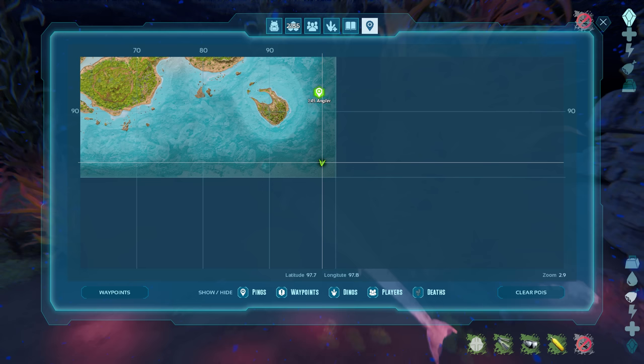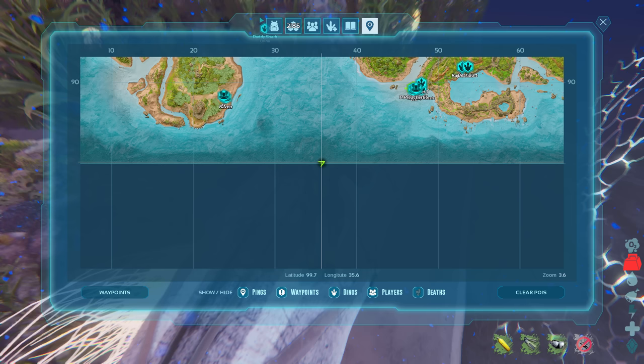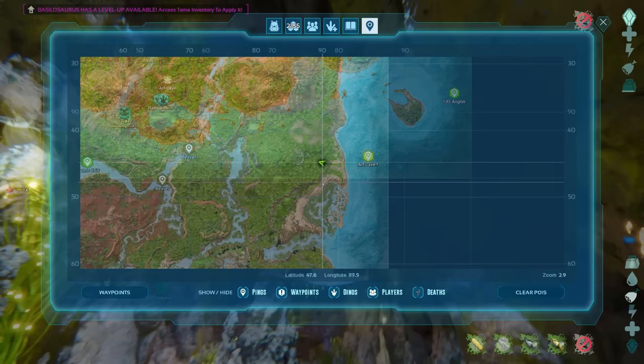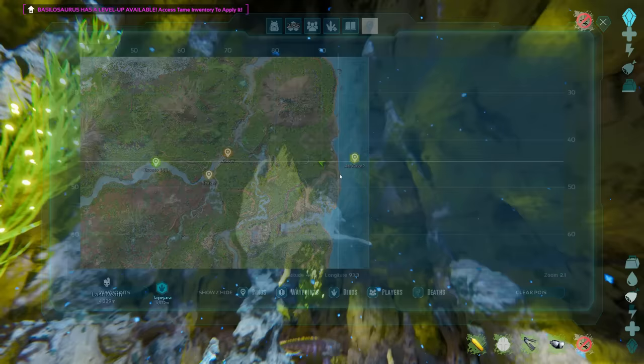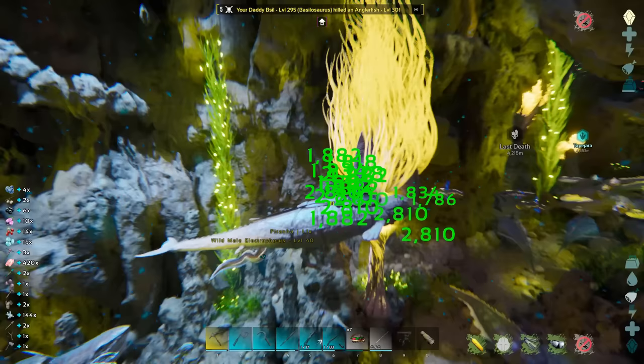With your basilosaurus ready, head to the depths of the ocean. Here are some alpha mosasaur and squid locations to check out — this is where I found them when swimming around. You can even sometimes find these alphas spawning in the artifact cave on the east coast. Make sure your tame is leveled up and preferably imprinted to handle all the hostiles throughout.